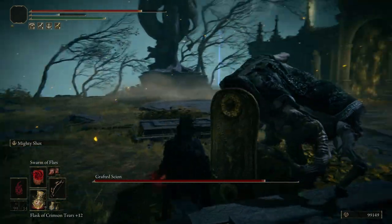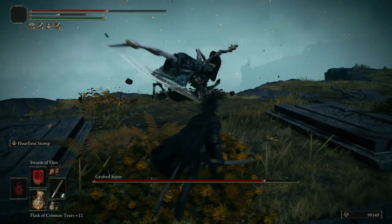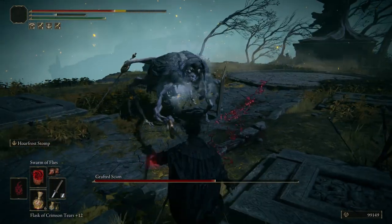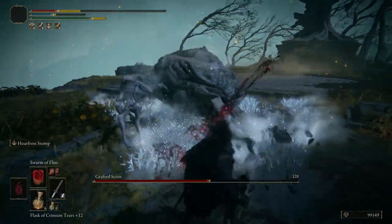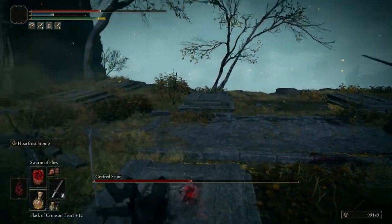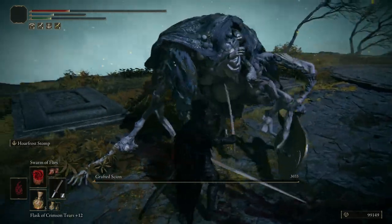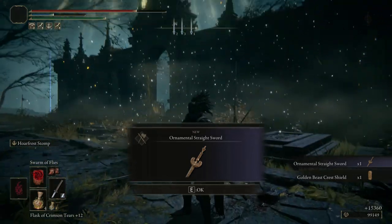I'm not the best dodger in this game but after learning all his moves it gets easier. Now that is the special ability of the sword you're seeing right now — it will make the attack faster. I didn't let him attack me with that full combo.